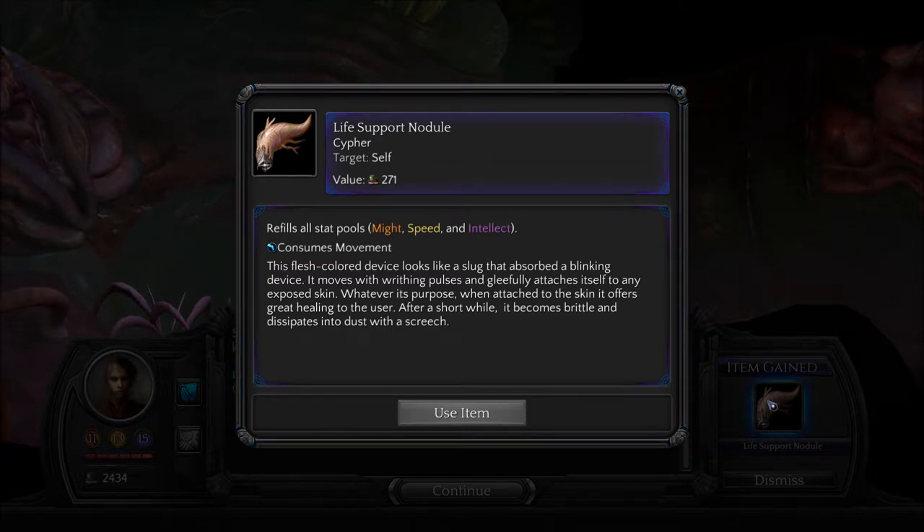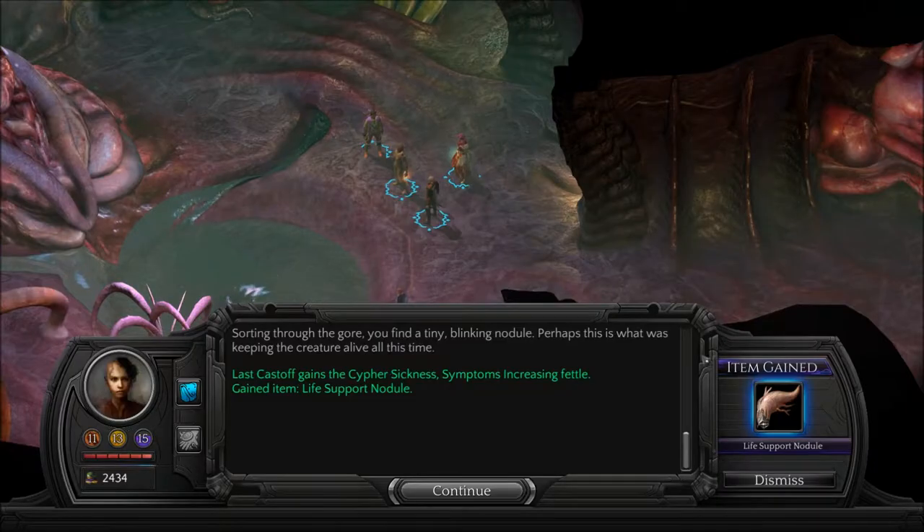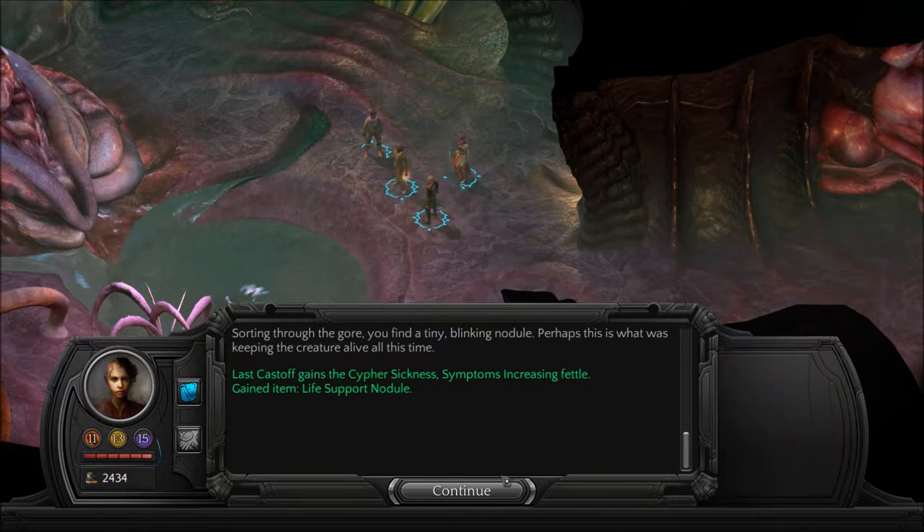Refills all stat pools — might, speed, and intellect. Nice. This flesh-colored device looks like a slug that absorbed a blinking device. It moves with writhing pulses and gleefully attaches itself to any exposed skin. When attached to the skin, it offers great healing to the user. After a short while, it becomes brittle and dissipates into dust with a screech — much like the thing that was holding it.